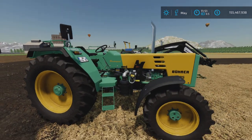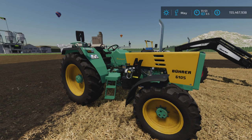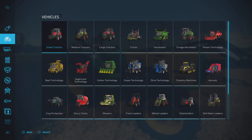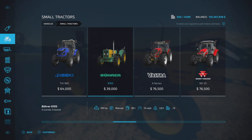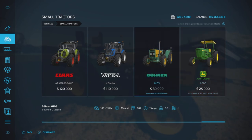This may look familiar because it's a modified version of the base game small tractor, found under Vehicles > Small Tractors. The base game model is 100 horsepower. The new 6105 mod costs $39,000, goes up to 135 horsepower, has a manual transmission, 90 liters of fuel, 15 miles per hour top speed, and is 17 slots on console.